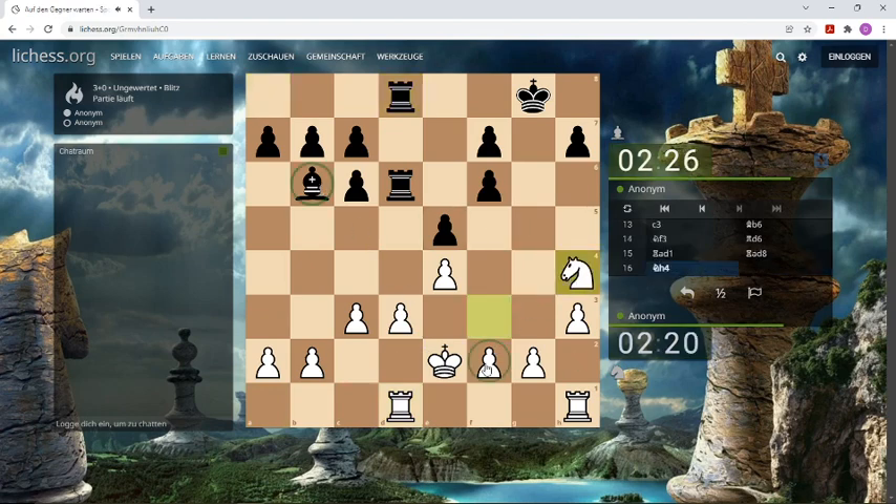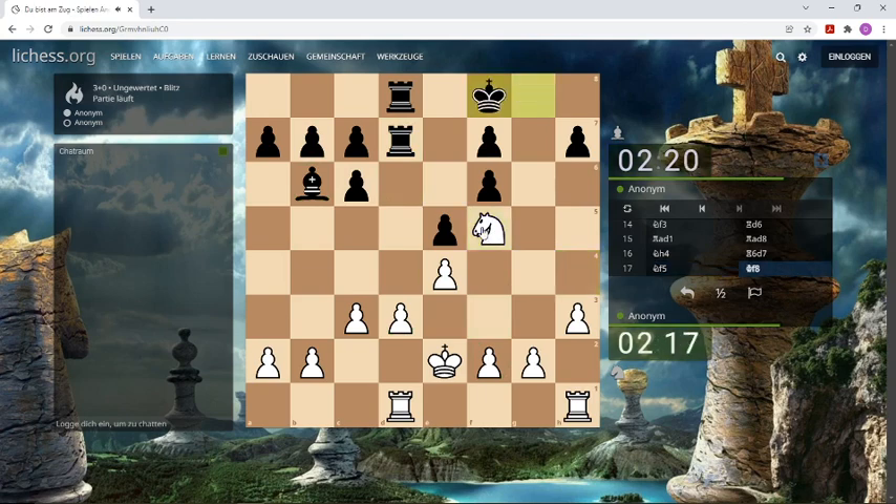We have to look after this pawn and this pawn, but it's all protected. Now we go to the square. And can we make use of our other rook? Let's make a rook lift. Interesting.